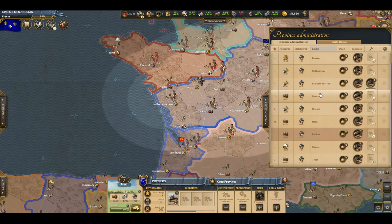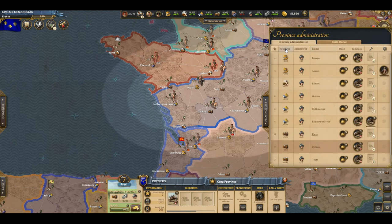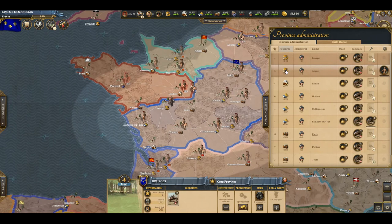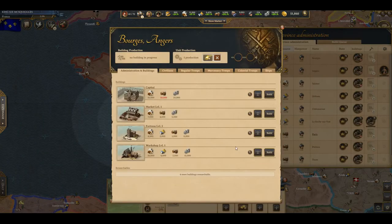I can go back to the province list and I can organize my provinces by resource. I then want to click on my food provinces — you can hold control and left-click to select multiple provinces. Now I have all my food provinces selected, so I can go to construction and build a workshop.